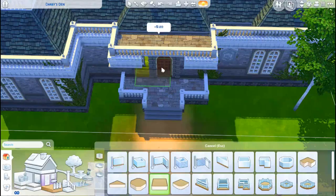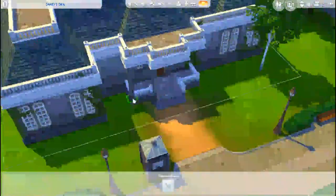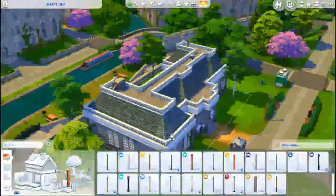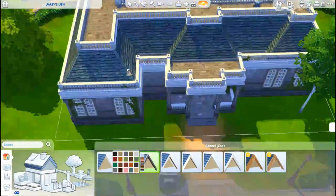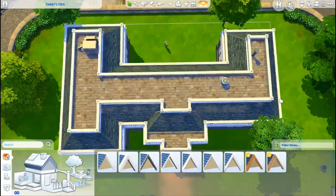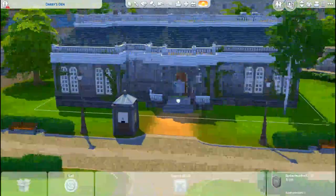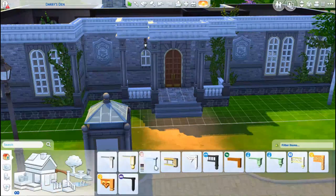I tried to keep in mind that I didn't want to use too many different packs — I didn't intentionally do it, but at the end of the day I did use a few packs. I used obviously a lot of Discover University items, and I used quite a few items from Get Together as well, since I found that Get Together works really well with the style of the Breitchester campus.